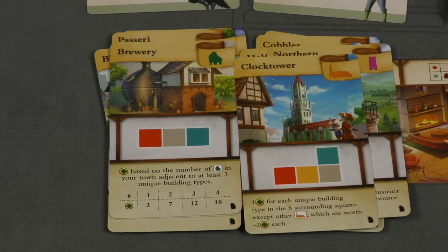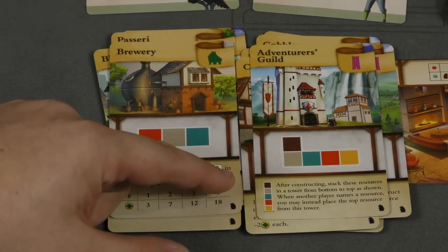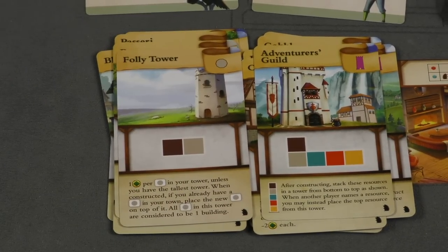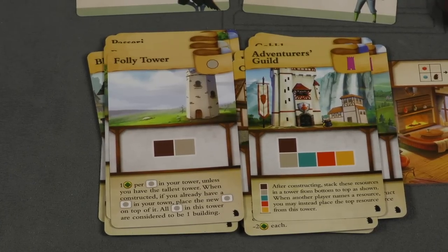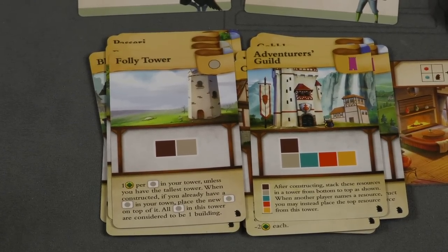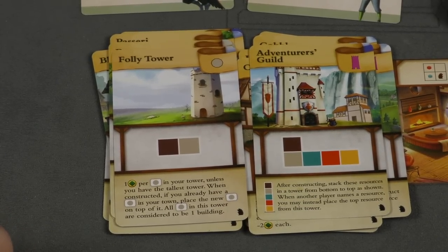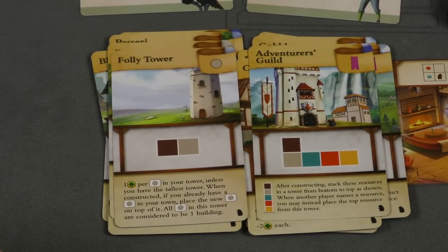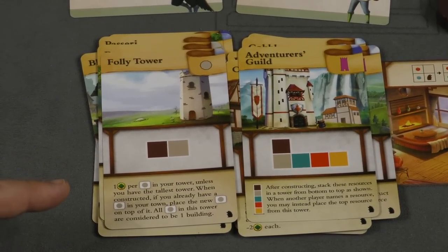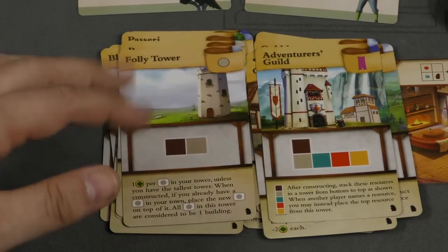My favorite is the brewery, which gives you points based on the number of breweries in your town adjacent to at least three unique building types. I also like the Adventurer's Guild — after you build it, you stack resources in a tower and can use those resources in the future. No points, but pretty neat. The one building I don't like is the Folly Tower, which is one point for each in your tower. When you build it you place the new one on top. Whoever has the tallest tower gets no points — everyone else gets one point for each, which means building the tallest tower essentially gives other players points. Everyone might just build one to get the pieces off. I just don't like how the Folly Tower works.